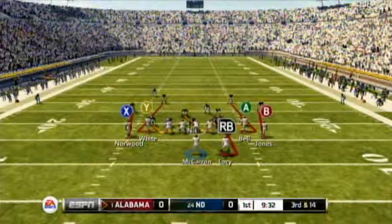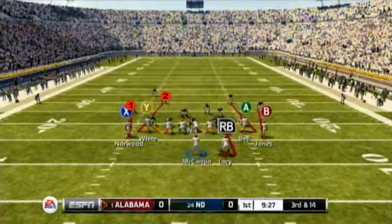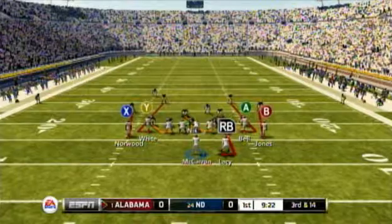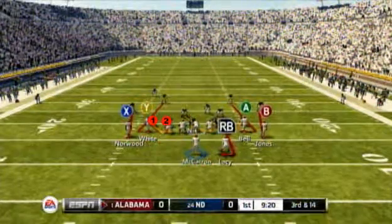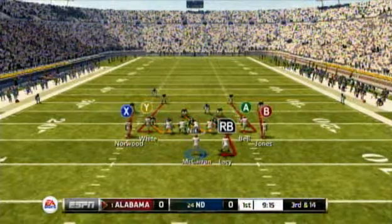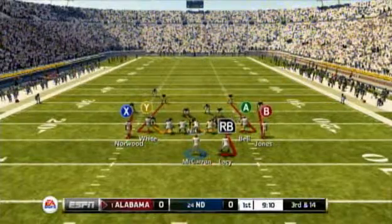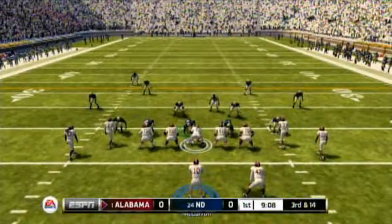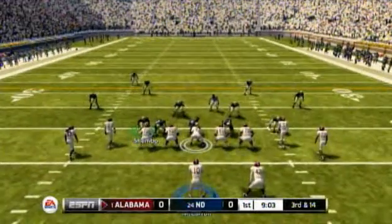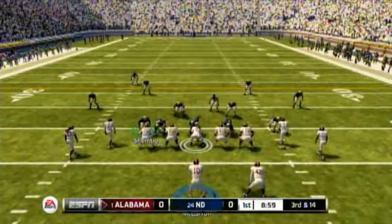Let's go through the setup. Looking at the pass coverages and pass rush assignments, we have five defenders in man coverage and six defenders rushing the quarterback. We can get that same type of pressure as with the sting pinch zone by doing the exact same setup. Let's pinch the defensive line, take control of the right outside linebacker, bring him inside, and re-hot route him to blitz — his blitz angle shooting straight up should be directed toward the left tackle.